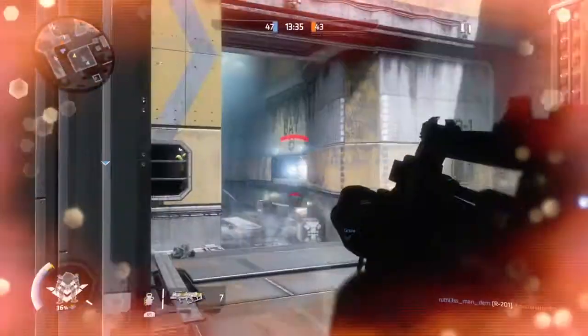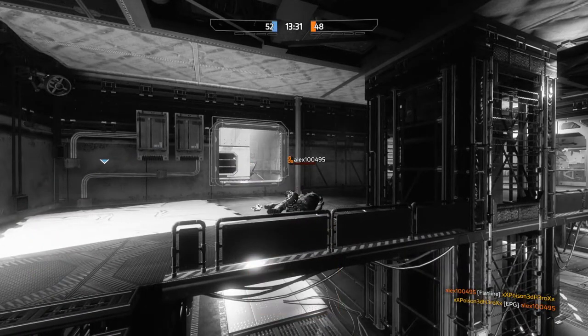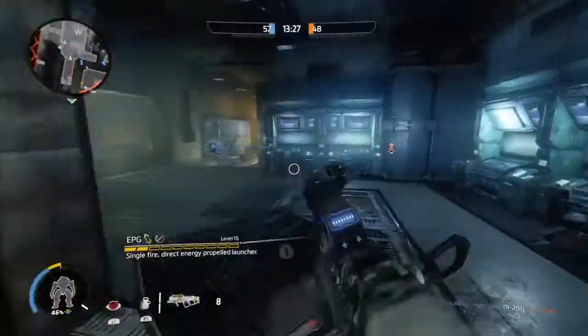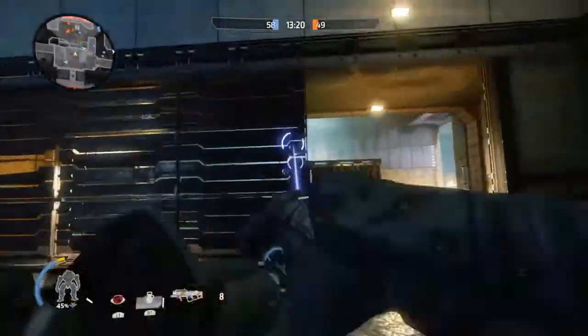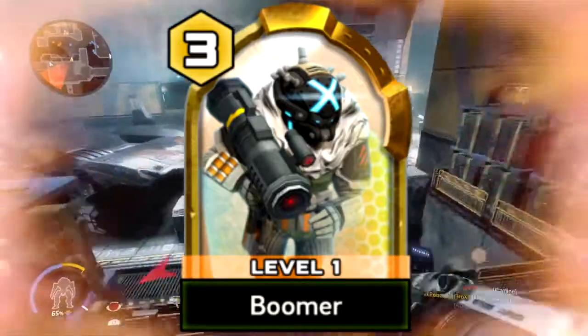Greetings everyone, 3DHero here and welcome to another Titanfall 2 loadout video. I bring you new loadouts to try every once a week. Today's loadout is a requested and highly odd loadout to create, considering the fact that the pilot in name uses his archer as a primary against everything. Today's loadout will be the Boomer, who is a notorious and difficult pilot to take down if you don't coordinate your attacks.